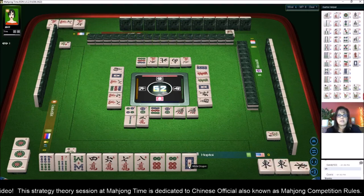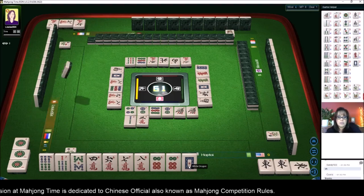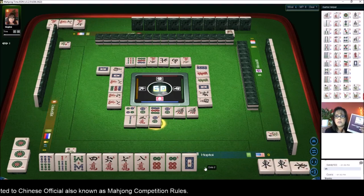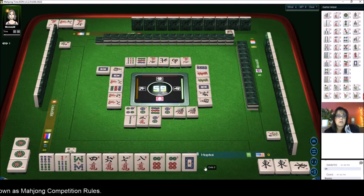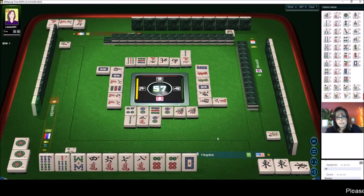If you haven't downloaded this player reference yet, look for a link in the video description below. This is where all the scoring is on one handy reference — it's divided by categories. Two bamboo — to my best ability.